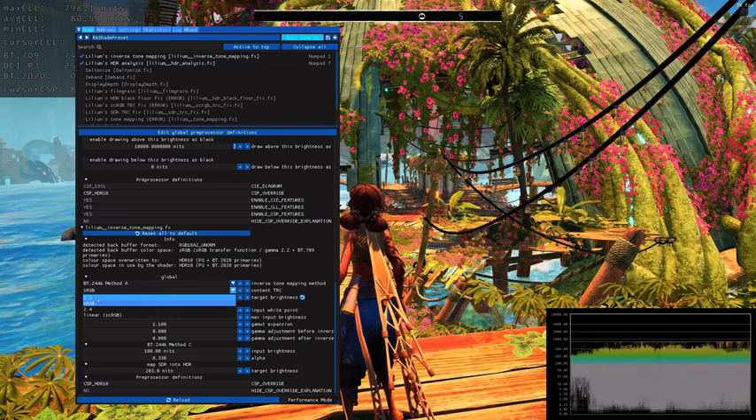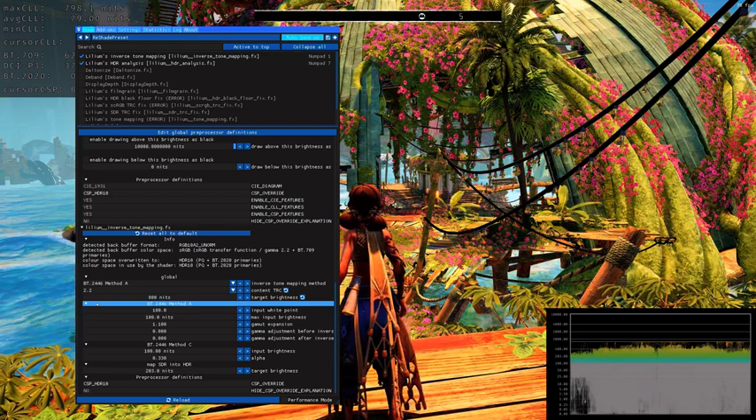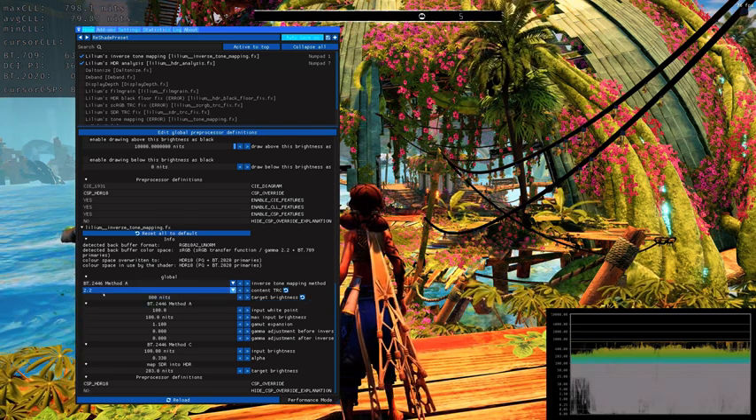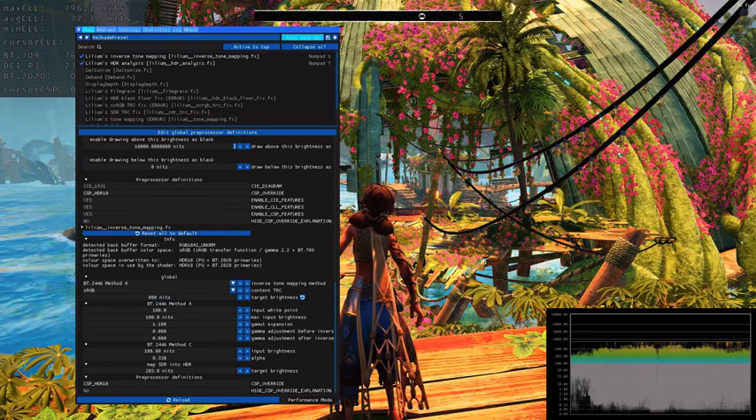How can you know which to use? It's very simple. If you use 2.2, you will clearly see that you're crushing details. It is obvious. I will show you some examples so you can tell the difference and know what to look for.